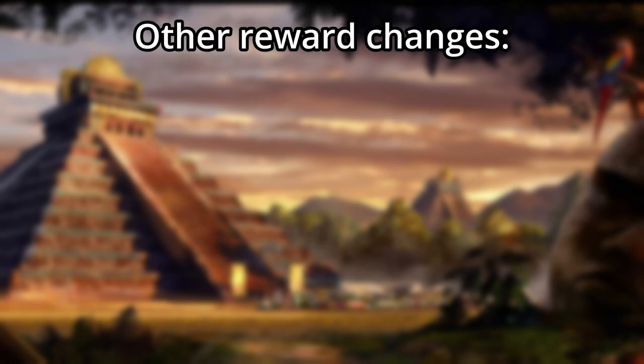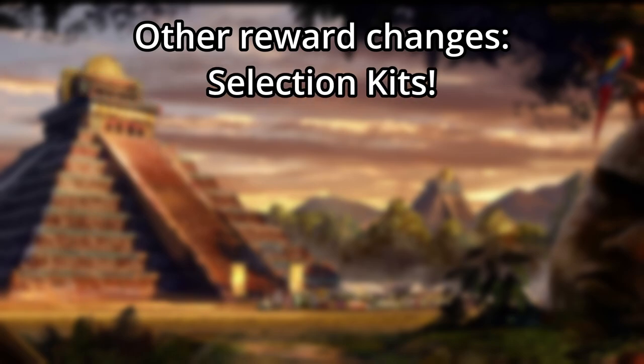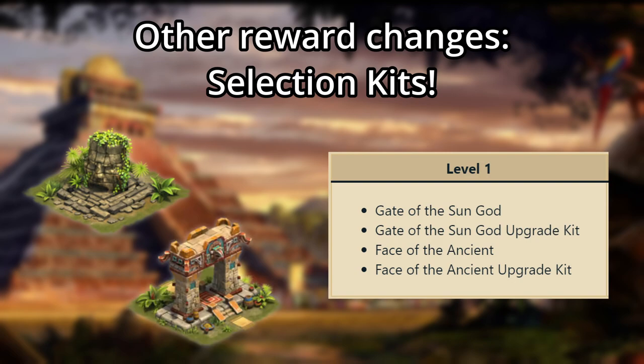Additionally, rewards other than diamonds have been changed quite a bit. Instead of chances at winning the normal Guild Expedition buildings like the Face of the Ancient and Gate of the Sun God, they have been relegated to 1 of 4 selection kits, broken down by level of Guild Expeditions. The level 1 selection kit contains the level 1's and upgrades for the Face of the Ancient and Gate of the Sun God.